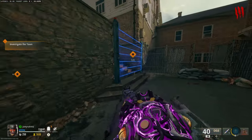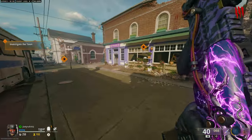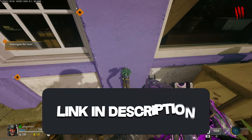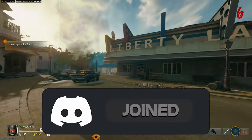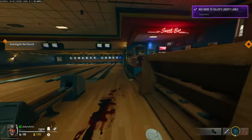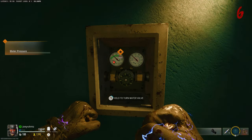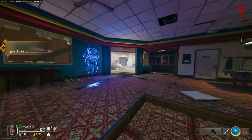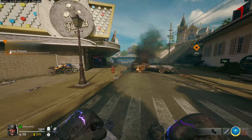Come this way and open up this door. Once you run up these stairs, you'll see a little valve right here — hold Square or X on Xbox to take it. Then make your way over to Liberty Lanes and open up this door. Come over exactly where I go and punch this off, then place the valve, hold it to turn it once. From the moment you leave this door, count to 10 Mississippi, then sprint back inside to turn the valve once more.